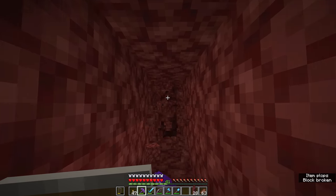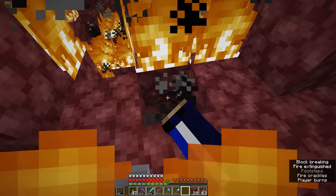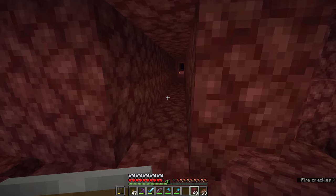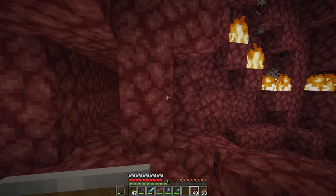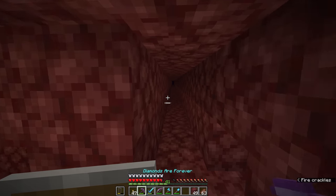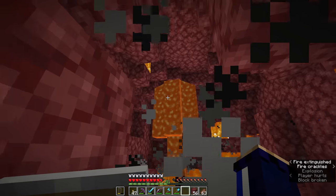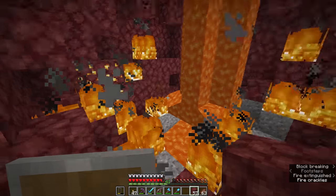So why do beds explode in the nether? It really goes back to using a bed to set your spawn point in the overworld. In the early days of Minecraft, when the nether was first introduced, the developers didn't want you setting your spawn in the nether — it was a hostile environment and quite difficult to get back to the overworld if you were constantly respawning there. It seemed like a funny idea to make beds explode when you tried to use them to set your spawn in the nether. That behaviour has remained to this day, even though there are now ways you can set your spawn in the nether, which we'll talk about in future episodes. And even to this day, if you are killed by the explosion from a bed, the death message will read that you were killed by intentional game design.